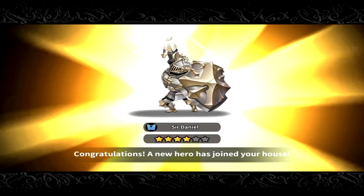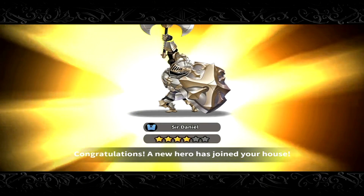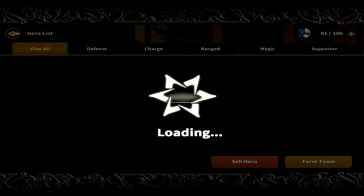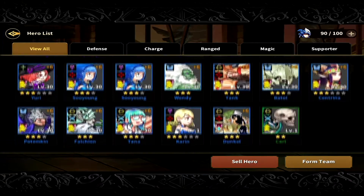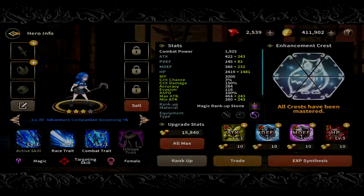And that is Sir Daniel! That's our first non-duplicate and I don't have Sir Daniel, so that's awesome — not a bad pull at all. Sir Daniel goes right into my codex. Hopefully I can get him to a six star eventually, but right now let's try to get another new character.